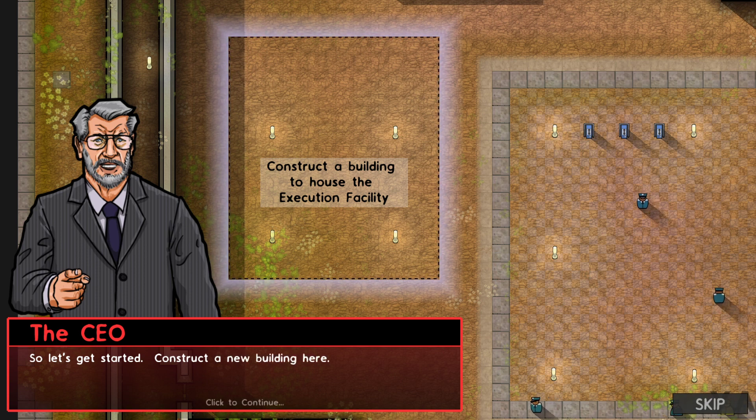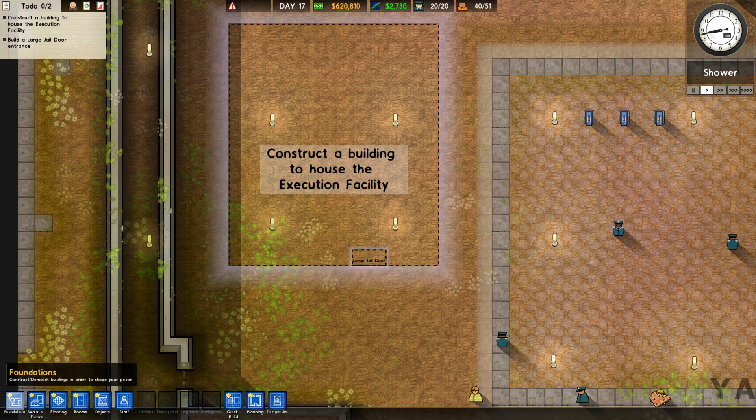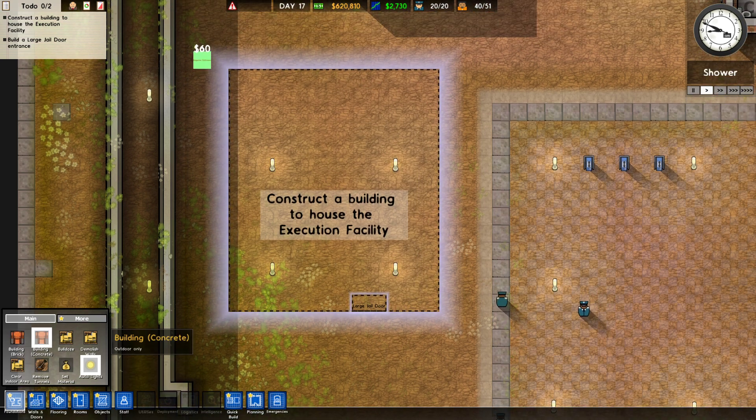Alright. I need an entrance — build a large jail door, south wall. Okay. Station. We'll do concrete.